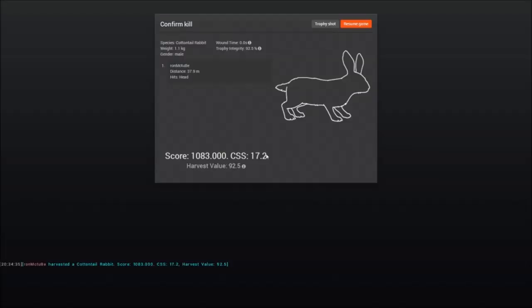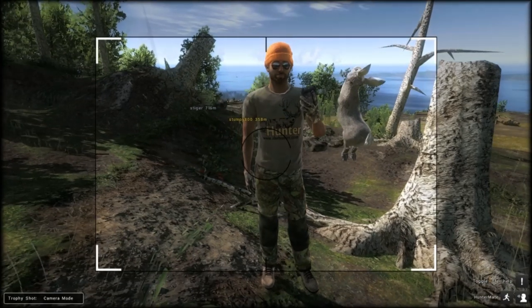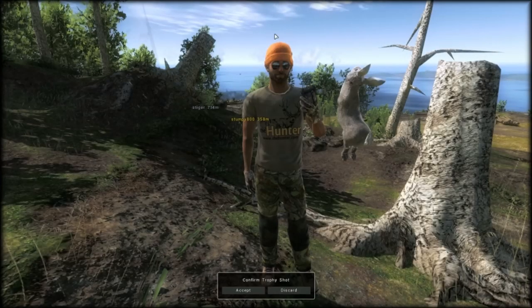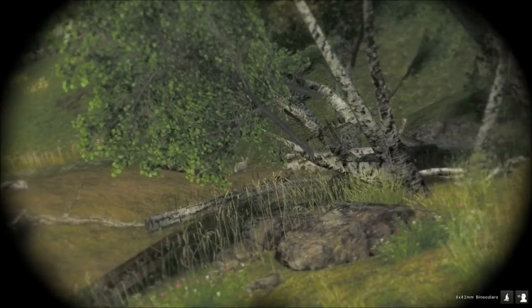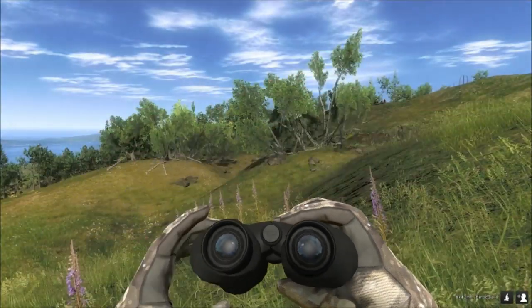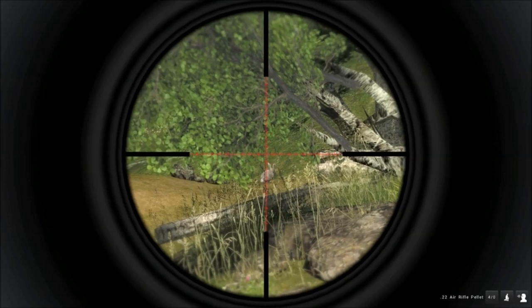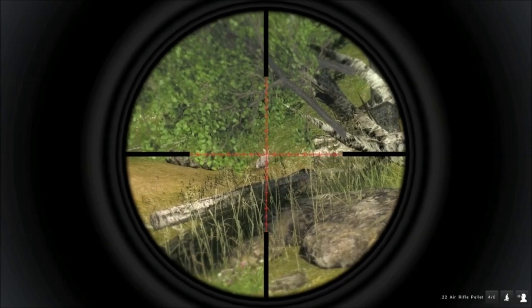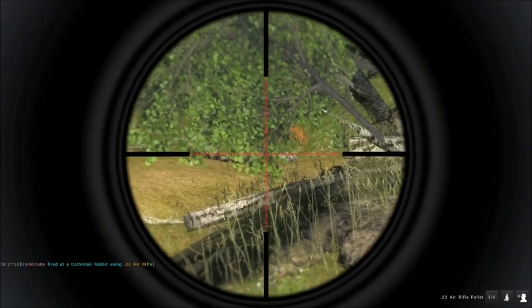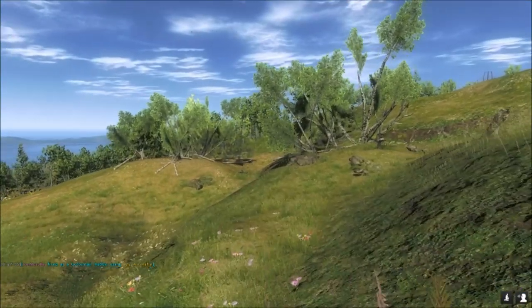Here's our first rabbit — shot it with a brand new air rifle. Another cottontail over here, try and go for a nice head shot. Yep, that's straight down. As long as you get a nice clean shot with the air rifle it will drop on the spot.